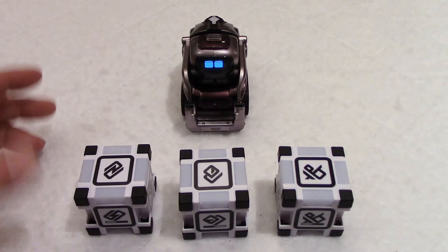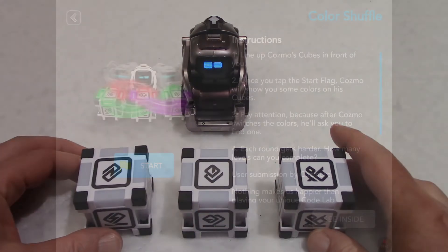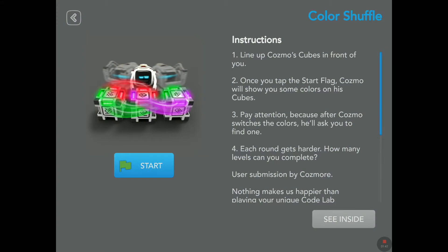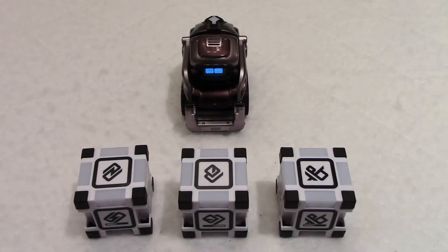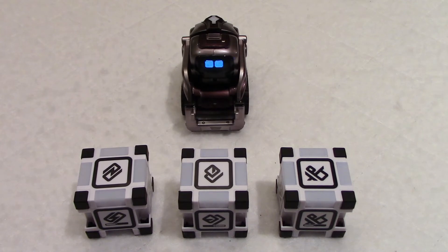We'll put Cosmo in the middle, just like this, and now we're going to tap on Start. I think we have to listen to what Cosmo has to say because I'm not sure from the instructions what they mean by 'switches colors.' So tap on Start — he seems excited to play. Let's get shuffling! Okay, level one, round one.